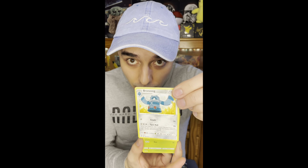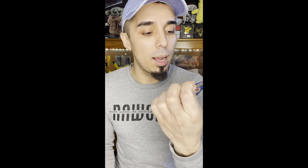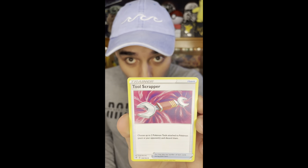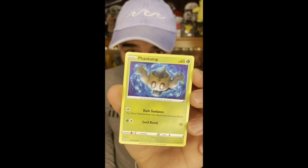Now for the last pack - the Rebel Clash. Energy. Bronzong. Oh, a knitted Metapod - I really like those knitted Pokémon cards, they're pretty cool. A trainer. And a Phantump - pretty cool Pokémon, interesting Pokémon, pretty cool looking. The art's cool.